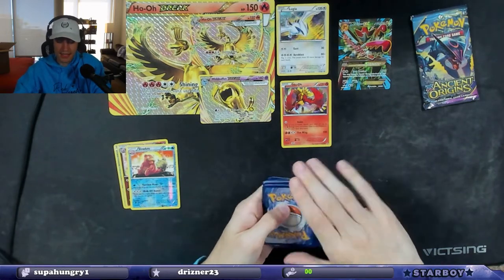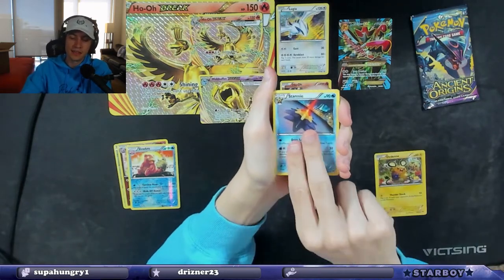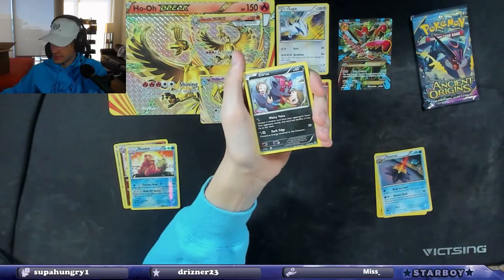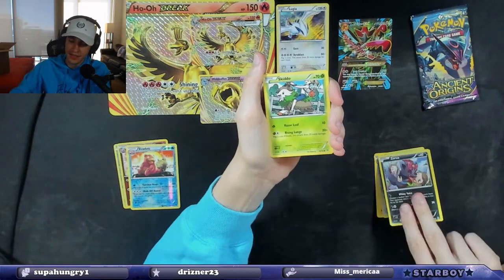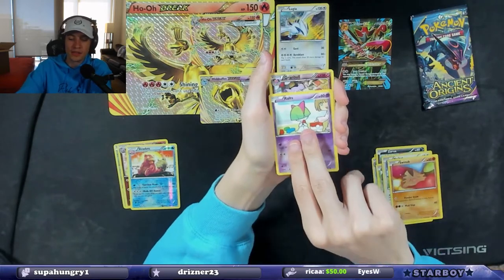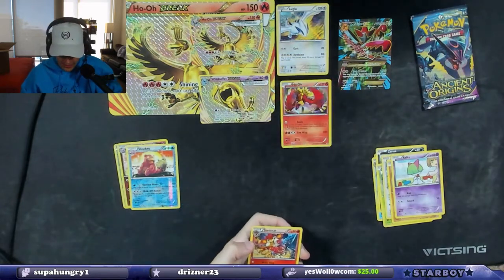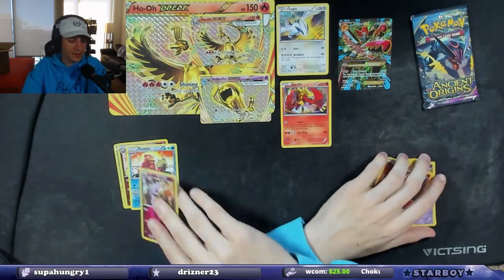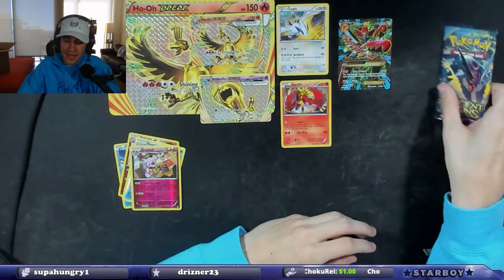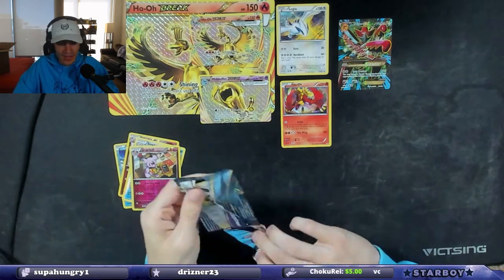We have Dedenne, Starmie, Skyla, Skiddo, Noibat, Swinub, Ralts, reverse holographic Granbull, and a non-holo Simisear. White code card on that one — I'm a little disappointed. But I'm happy to get to open some old packs. I want to open more but they're so expensive.